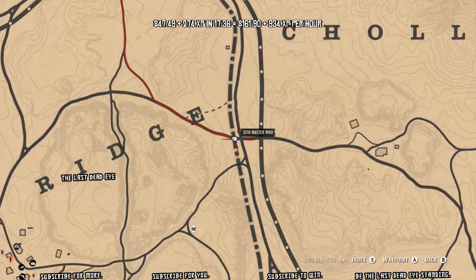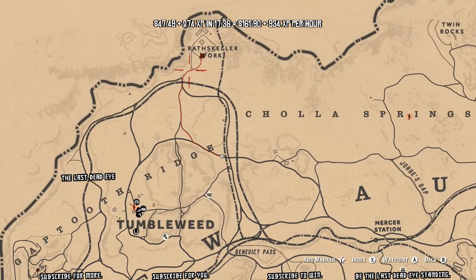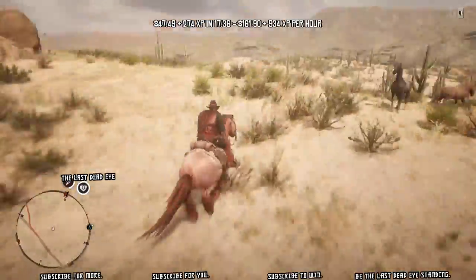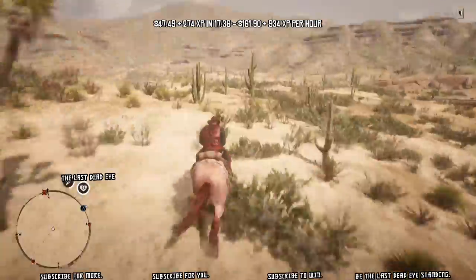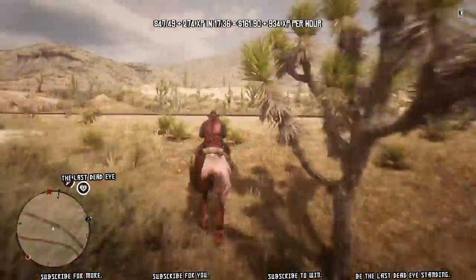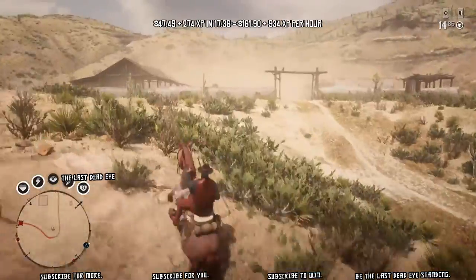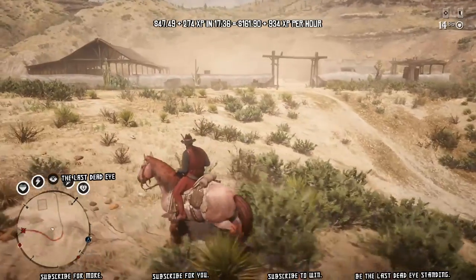Hello, welcome to the show. Thanks for your view, I appreciate you. Today I'm going to do a hunt in Rathskeller Fork, just north of Tumbleweed. An important thing to note about hunting this location is it's only good during the daytime because these birds only spawn during daylight hours. The exact time I'm not sure about — I think it's like 7 or 8 a.m. till about 6 p.m.